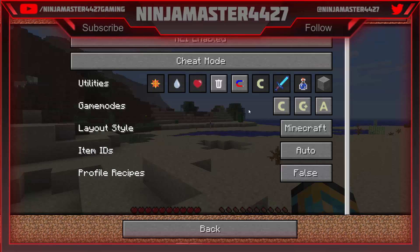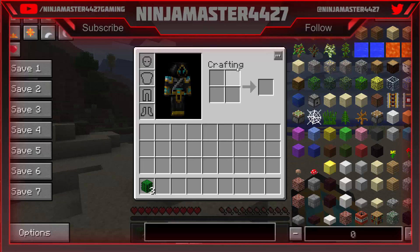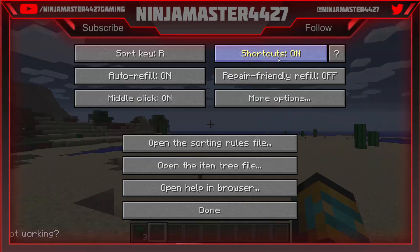Ooh, enchanting — it's exciting. ID is auto, profile rescue is false. I don't know what that means. Alright, well, we're just going to try to play it.